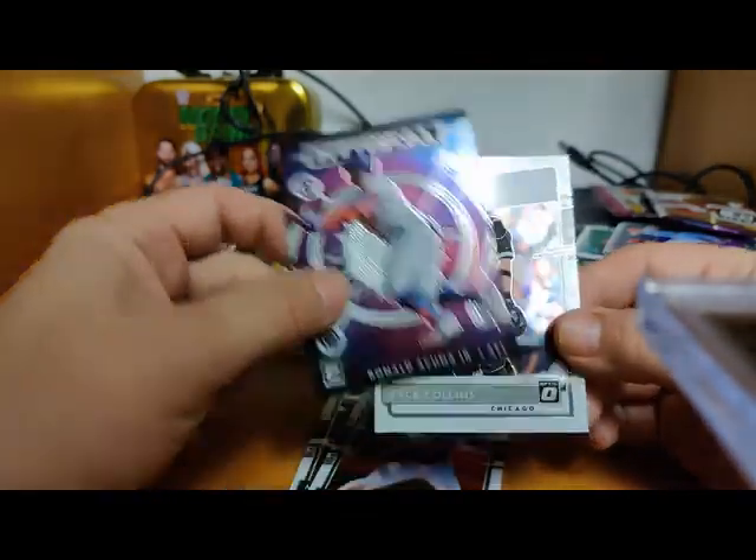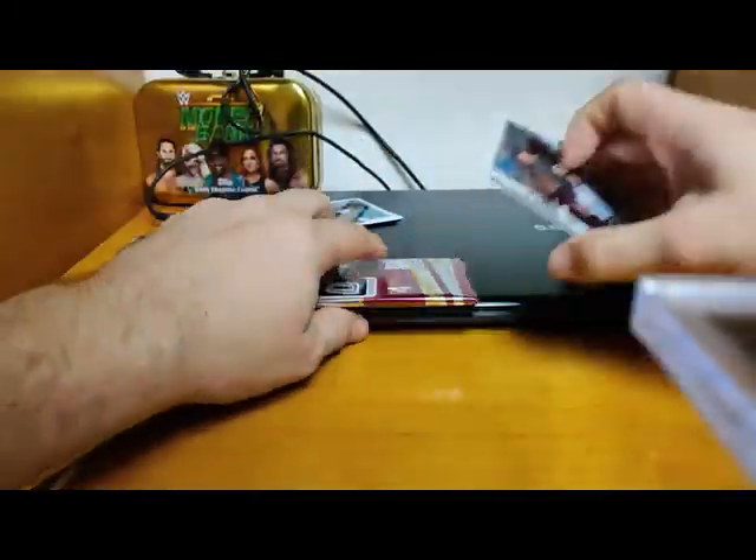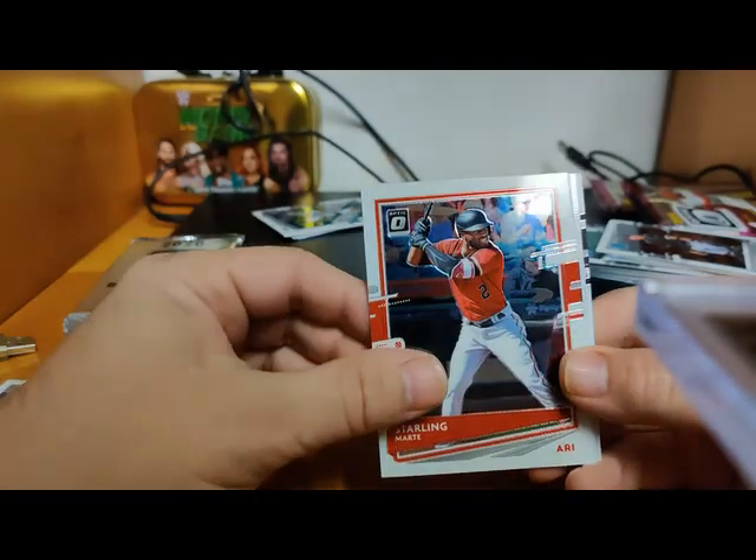Let's open up this pack and then we'll get to the autograph pack, then we'll do the bonus pack. Sterling Marte, Jose Abreu, Rickey Henderson on the throwback card, and Michael Baez Rated Rookie.